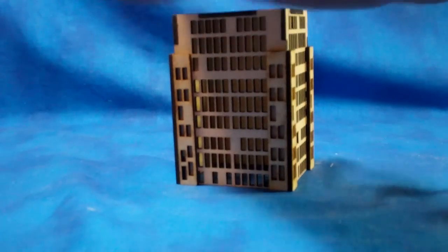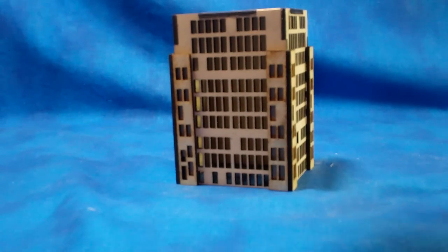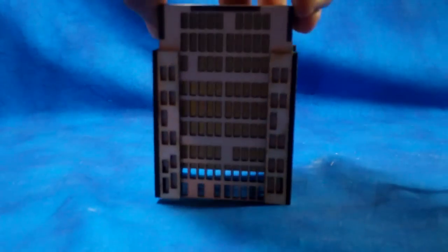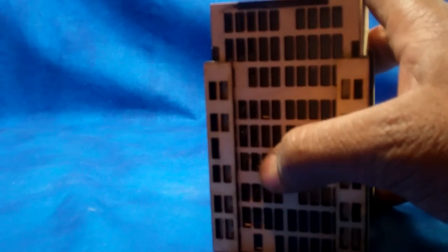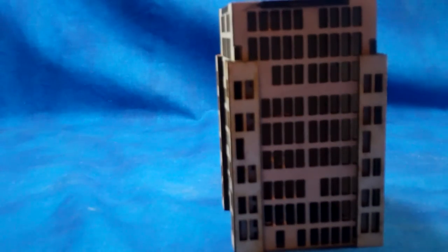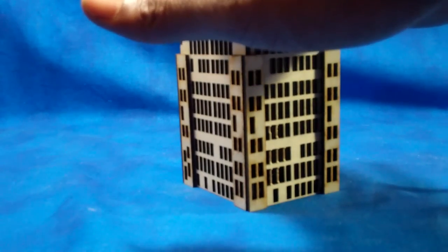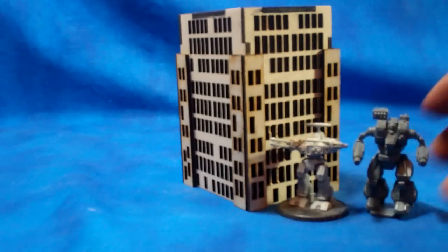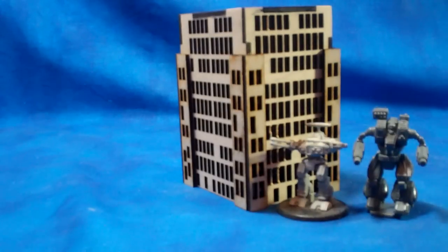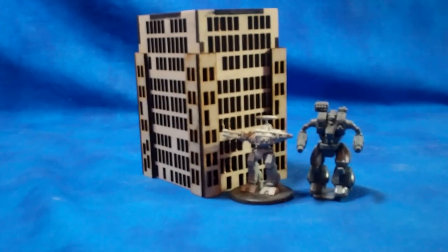This next one is a bigger building. This was one of the wood prototypes where I was dealing with cut time, so I only cut two sides just to show what the cuts would look like. I've got a little layering so it gives more shape and definition. But here's what I was talking about with tearout when cutting in wood - these will probably all end up being acrylic. This one is a lot taller than the normal three-story buildings, giving more variety in height. Any city skyline will have buildings of different heights.